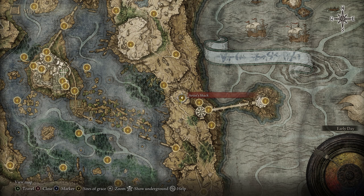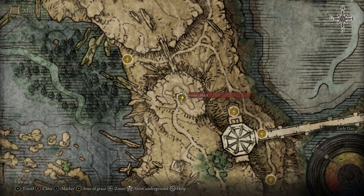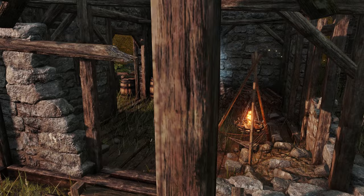Next up we're going to head up to the Artist Shack in Liurnia of the Lakes and check out a painting that's going to give us a larval tear. All you need to do is come here to the Artist Shack in Liurnia and interact with this painting called Resurrection, and then we're going to head up to Caria Manor and deliver it to a spirit.